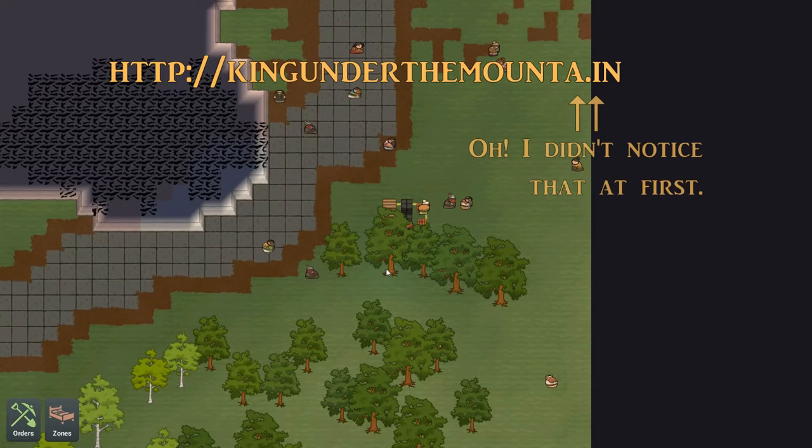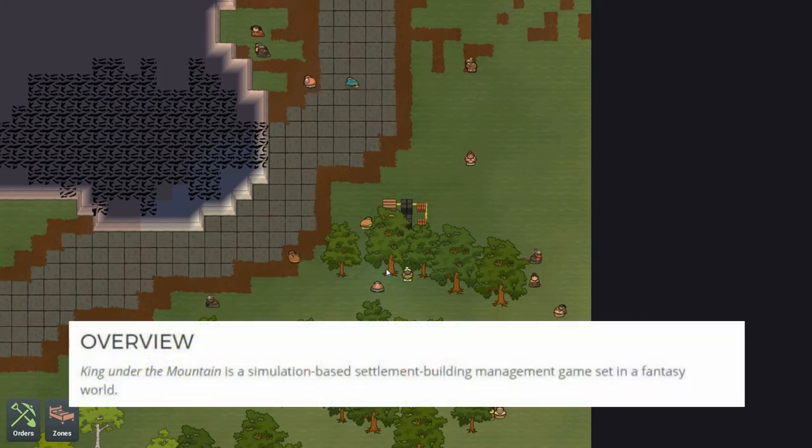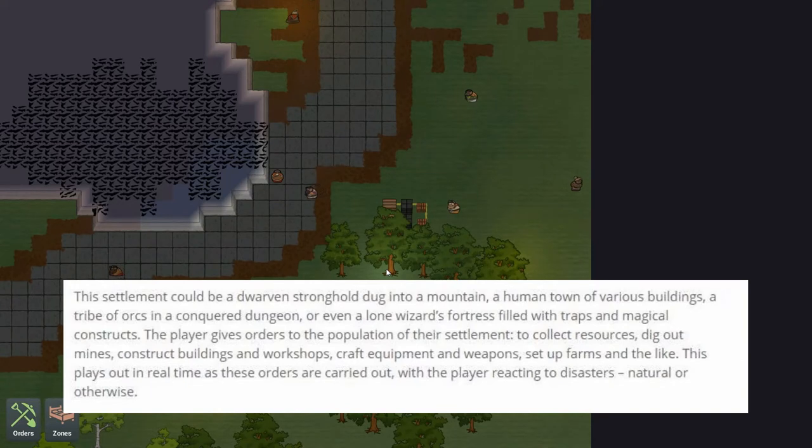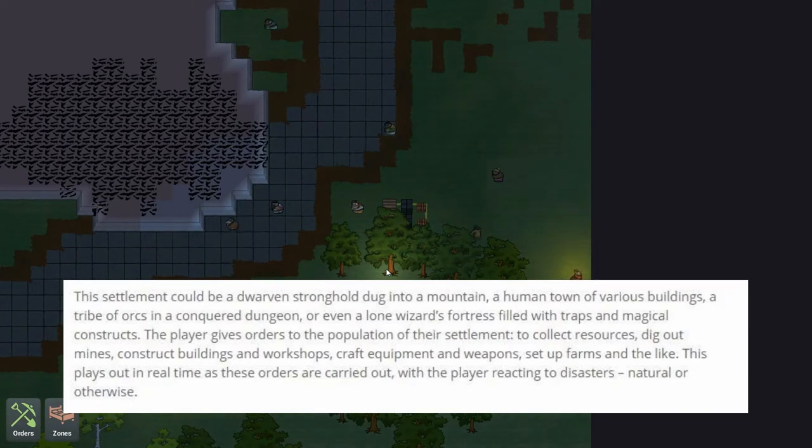From kingunderthemountain.in - overview: King Under the Mountain is a simulation-based settlement building management game set in a fantasy world. This settlement could be a dwarven stronghold dug into a mountain, a human town of various buildings, a tribe of orcs in a conquered dungeon, or even a lone wizard's fortress filled with traps and magical constructs. The player gives orders to the population to collect resources, dig out mines, construct buildings and workshops, craft equipment and weapons, and set up farms.